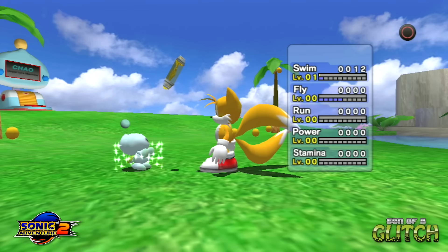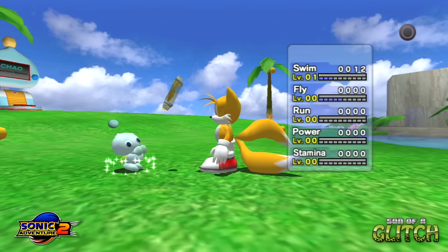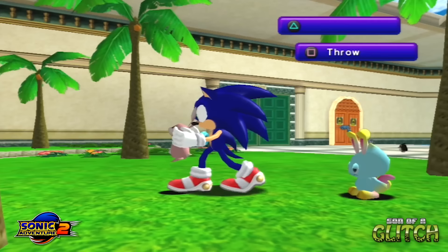It's a slightly harder rhythm to keep going with the Chaos Drives as they bounce away from the Chao once used, but you'll get the hang of it. This is hugely beneficial for gaining emblems in races by maxing out your Chao's run, swim, fly, and power stats, meaning you'll breeze through all the events and easily be on your way to 180 emblems. This glitch is also present in the original Sonic Adventure using the exact same method.